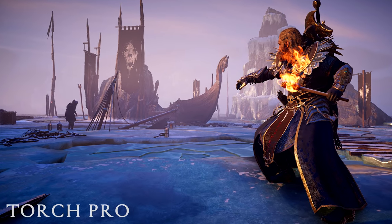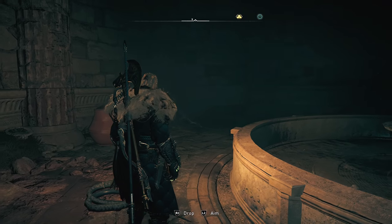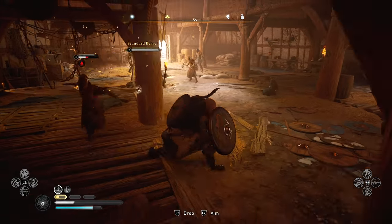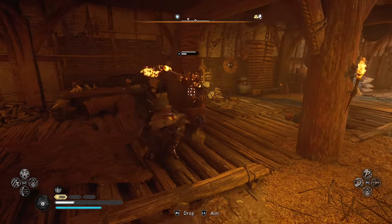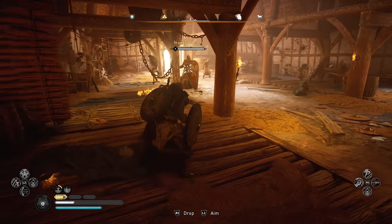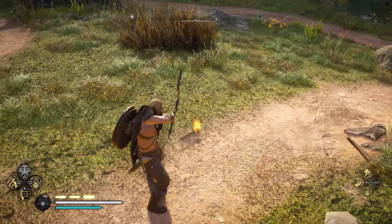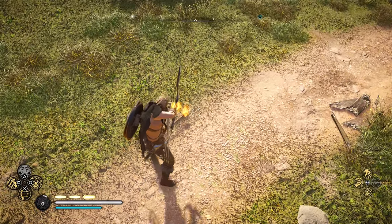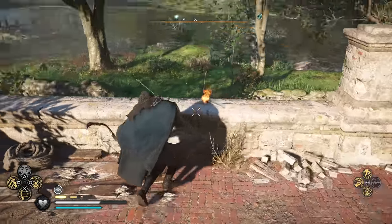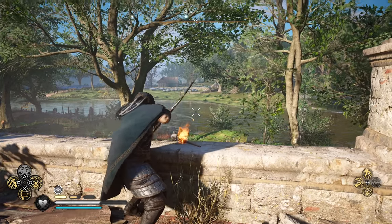Number two: Torch Pro. The torch you can throw into your offhand at any time has way more practical use than simply illuminating your surroundings. Something you'll likely discover early is using this while attacking, which will modify some of your attacks with fire buildup, and can also be used with normally two-handed weapons. However, the torch can also be used as an impromptu igniting source for your bow by simply dropping it and dunking your arrow in its flame. If you toss it on a waist-high wall and post up on it, you can fully act as a stationary incendiary turret with endless fire arrows, at least until your quiver is empty.